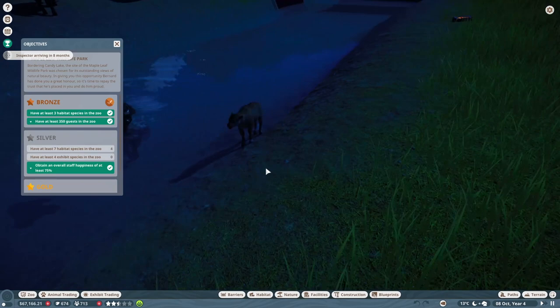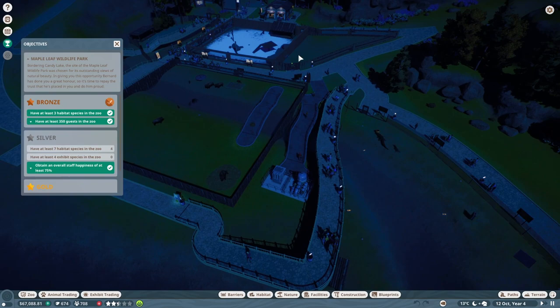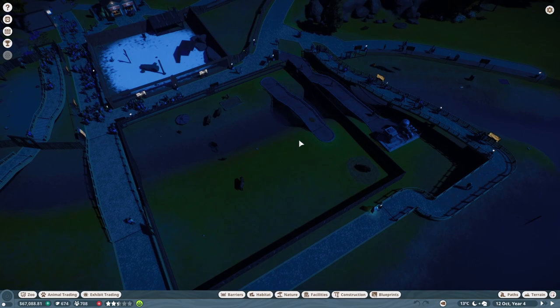Anyway, we need to have another - I think four species - and we need four exhibits in the zoo. Actually we need another three species: one, two, three, four. Yeah, we need three more. And we need four exhibit species. Exhibit species don't actually have large habitats like this; they just have a box and they stay in the box.